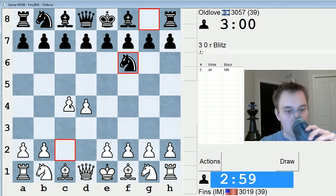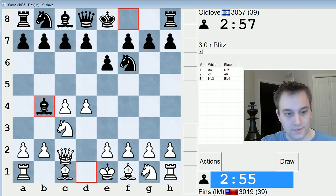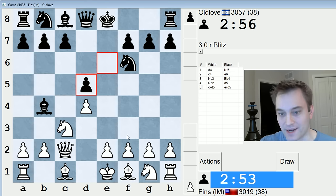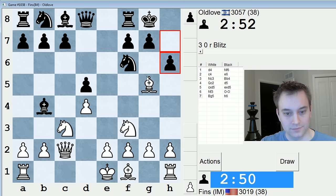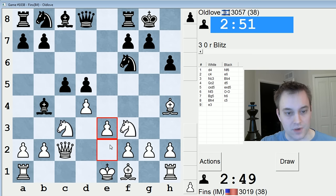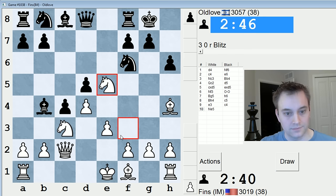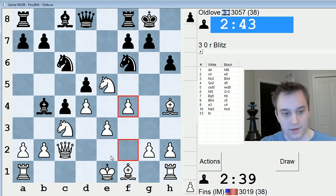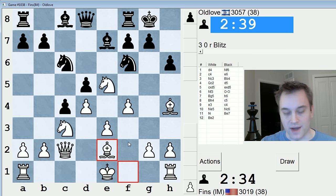Let's play d4 again just like yesterday. Maybe a Nimzo-Indian this time. I'll play my usual stuff — queen c2. I'm not going to get too creative in a three-minute game. Let's just play knight f3, bishop g5. Let's see how aggressive he wants to get. c4 — okay, so kind of keeping me from playing bishop d3. I wonder if I can go knight e5 followed by f4. That would be interesting — let's try that. I could play some normal move like bishop e2 or whatever, but it's interesting to try to prop up this knight on this square. Let's just play bishop e2 now. I'm hoping that d5 is kind of a weakness for them.